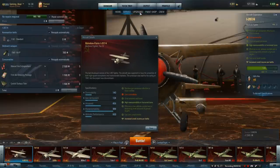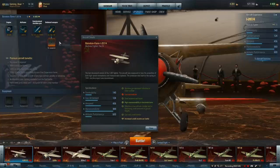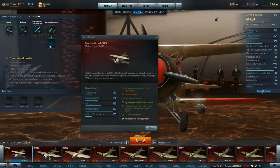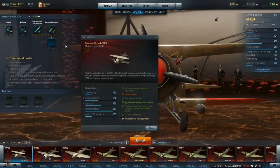Checking the upgrades of this. What happens if you take the bombs off? Airspeed increases by 4. Rate of climb increases by 0.9. Maneuverability stays the same. So now we know what happens if you take the bombs off.